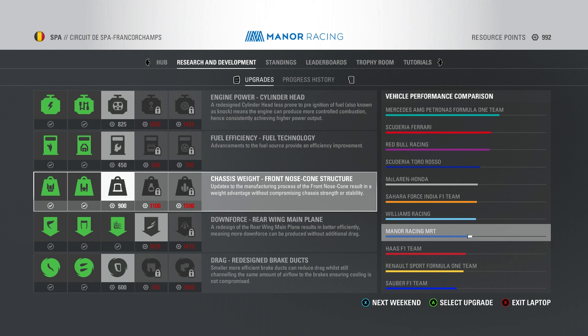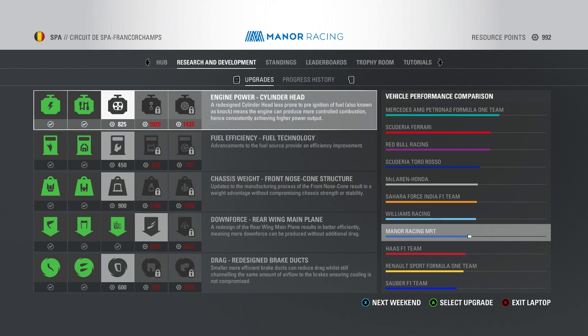I originally was going to go for the engine, but since we might be stopping development after the next race I want something that benefits me around all tracks on the calendar. So I'm going for the chassis weight — a reduction in overall weight. I feel like weight reduction is probably the most critical area we can improve apart from downforce. It's going to benefit me around all racetracks leading up to the end of this season.